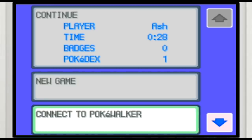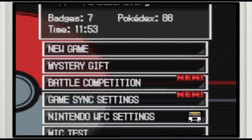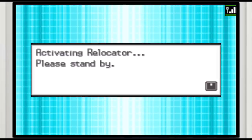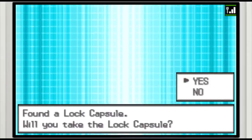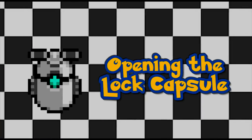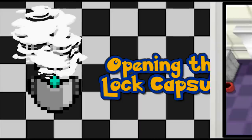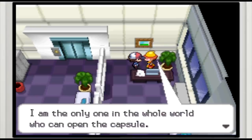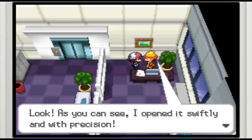Next, you'd need to have HeartGold or SoulSilver on one Nintendo DS and Black or White version on the other, with both reset to the game's menu screens. Using Generation 4's Mystery Gift system in conjunction with Generation 5's Relocator, the Lock Capsule can be relocated from the Johto region to the Unova region. With the Lock Capsule now relocated to Generation 5, the intergenerational event's final step is to head back to the Game Freak building and talk to Mr. Lock, who finally gets a chance to make use of his special key to unlock the Lock Capsule and reward your efforts.